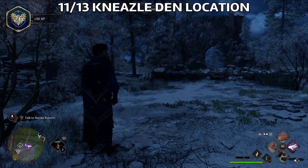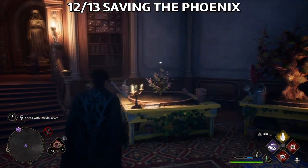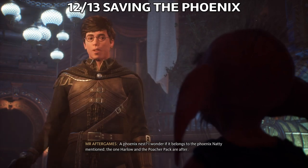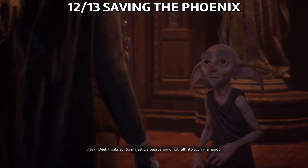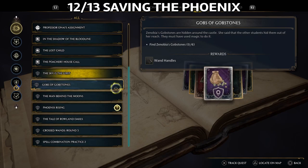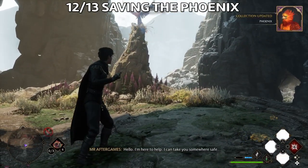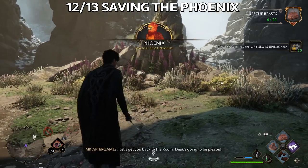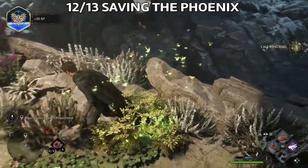The next one is the Phoenix, and this one has a bit of a different story. There's no specific den — you need to do a mission. At some point in the story, Deek will tell you about a mission from Professor Weasley where you need to find a nest. You'll be able to see it in your quest list — the mission is called Phoenix Rising. Go to the location, go through a cave, and then you'll be able to get the Phoenix. You're only getting this one Phoenix and won't be able to find any dens to find more. Hopefully they will patch that and add more Phoenix dens in the open world.